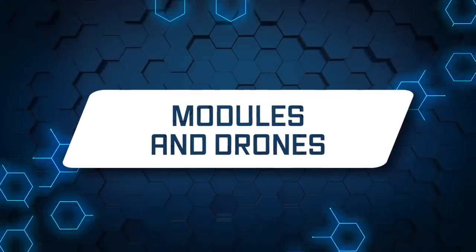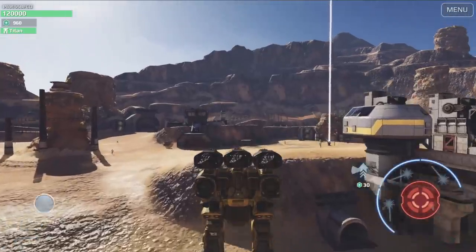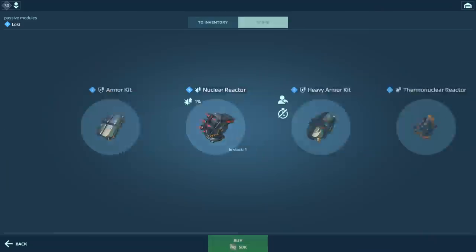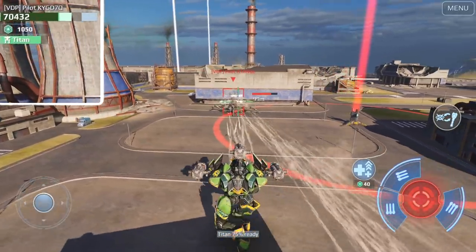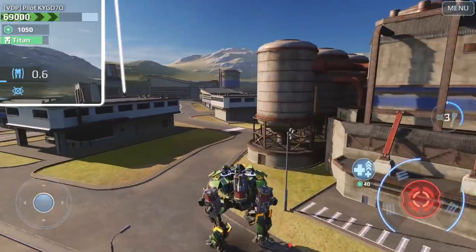And finally, there are modules and drones. Active modules give robots additional abilities which you can use during the fight. Passive modules enhance robot attributes, and some of them provide abilities that trigger in certain combat situations. Last Stand, for example, makes your robot invulnerable for a short amount of time when the robot is about to be destroyed.